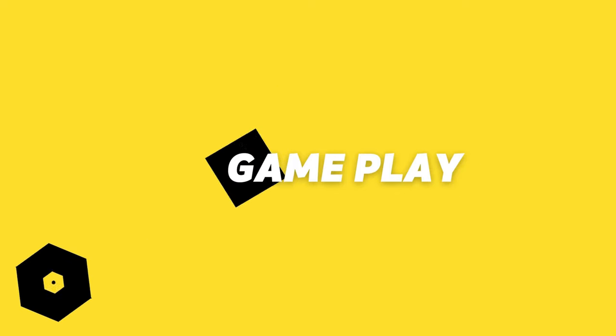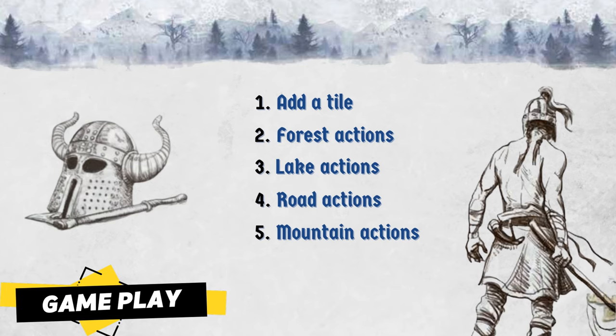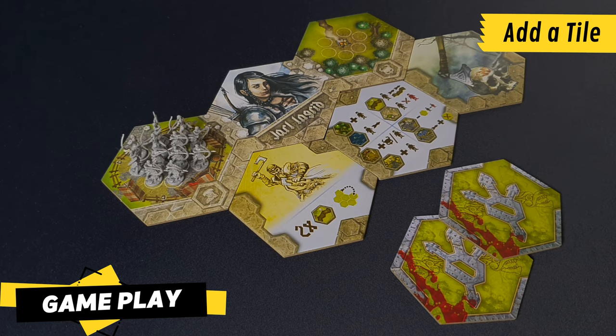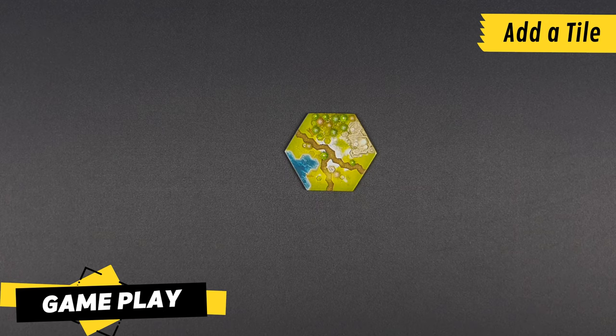Let's move on to the gameplay. Beginning with the starting player and proceeding clockwise around the playing area, players perform actions during their turn in the following order. The first action is adding a tile to the map. The starting player chooses any tile from their hand and places it face up in the middle of the play area to start the map.